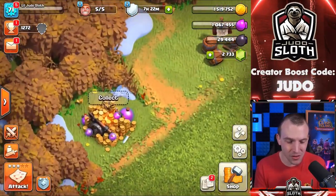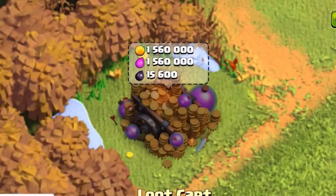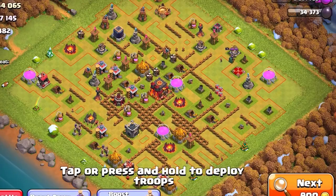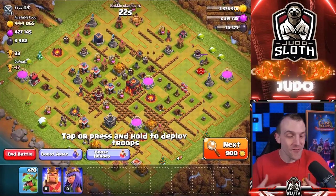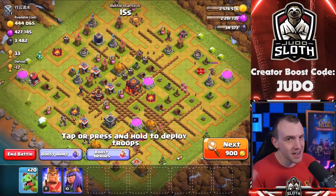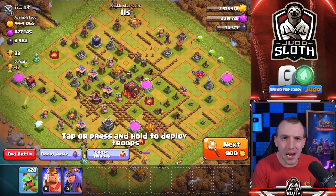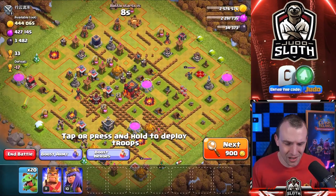How much loot do we have in the loot cart? That's pretty awesome — I think that's full. I wanted to find other rushed bases, just keeping in theme with the episode. I have a reason; I'm sure this guy does as well, but we can take his loot and then I will explain why my base looks the way it does.